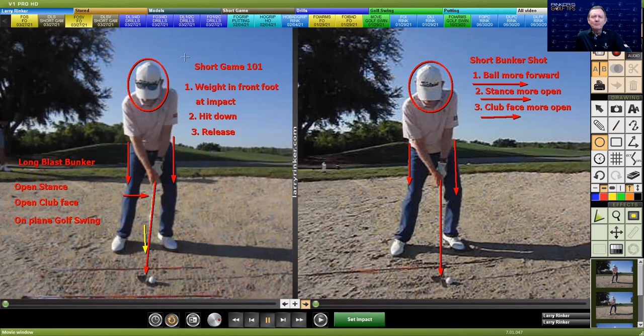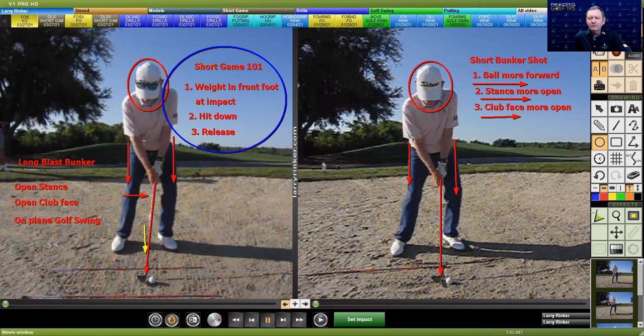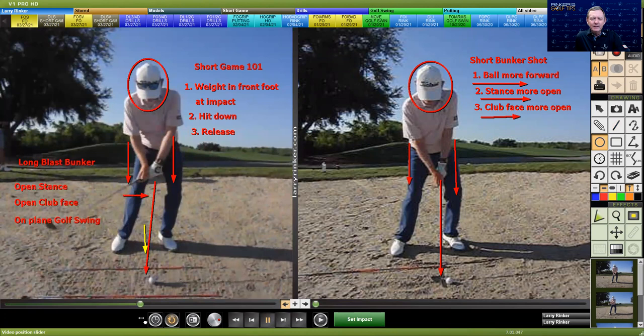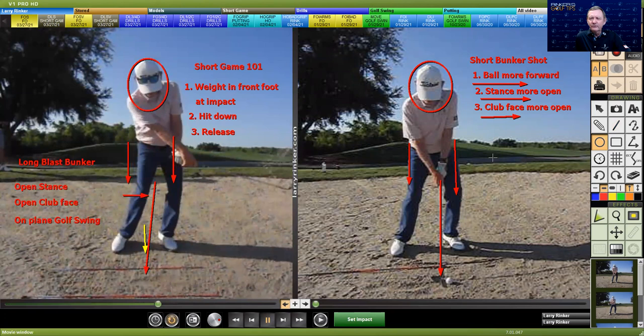Something I came up with a long time ago — if you want to get out of the bunker without blading it, short game 101: you've got to have your weight in your front foot at impact. As a right-handed golfer, that's my left foot. I've got to hit down and I've got to release. We do not keep the club face open. The left wrist is going into extension, cupping, as the right arm and hand takes over.